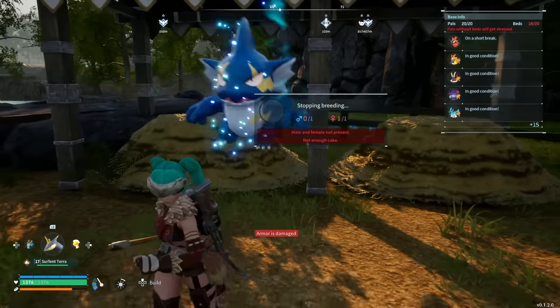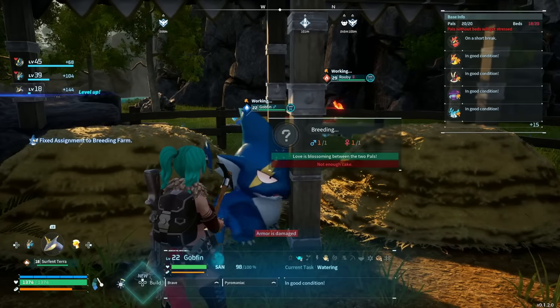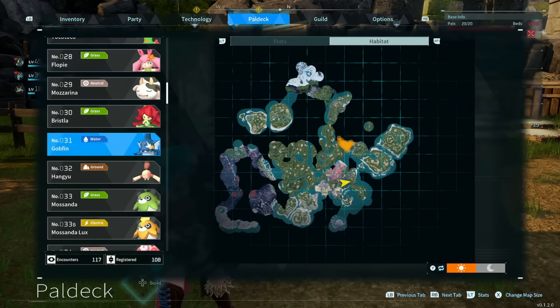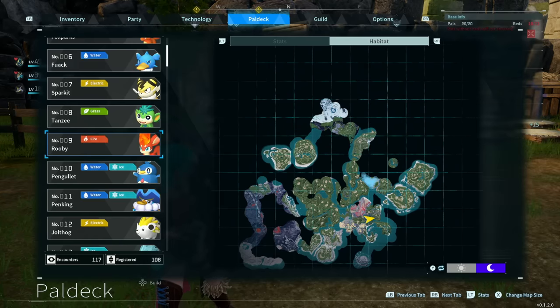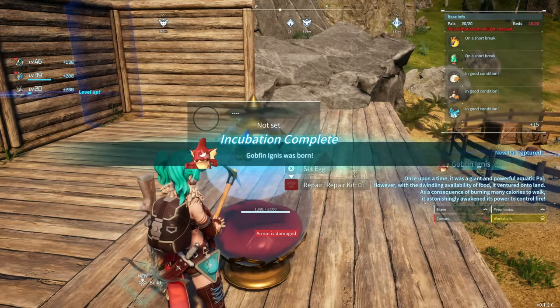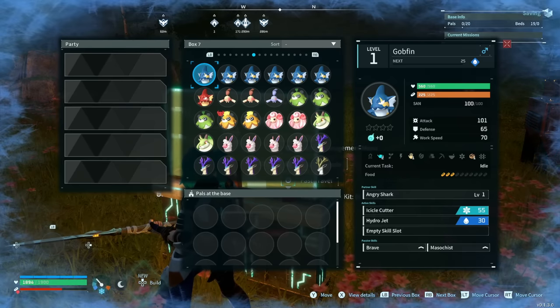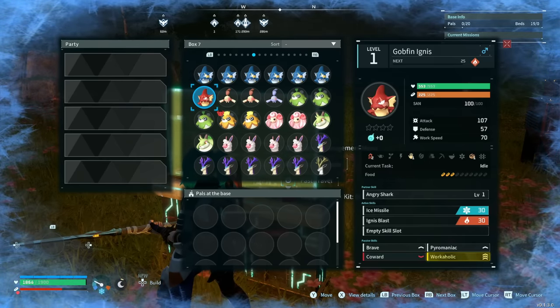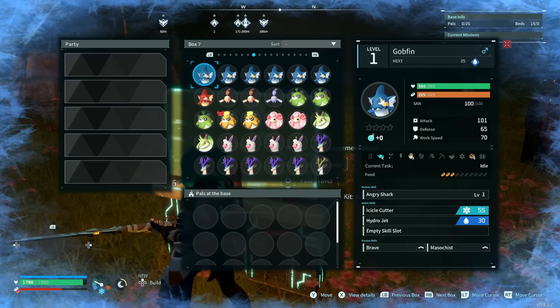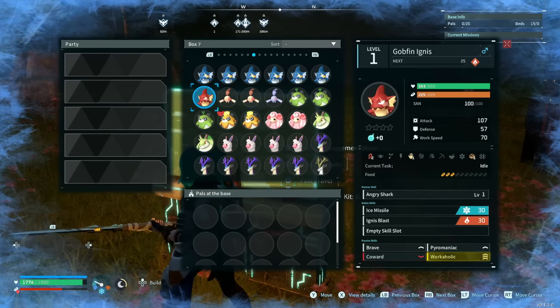If you want a Goblin Ignis, you have to put a Goblin in with a Ruby. Here's where Goblins are, and you'll find Rubies there as well. Goblin Ignis was born. The regular Goblin is water-based, but the Ignis version is going to have Flame abilities. Curiously, both will come with Ice powers as well — you'll lose 2 Water-in and gain 2 Heat-in with the Goblin.